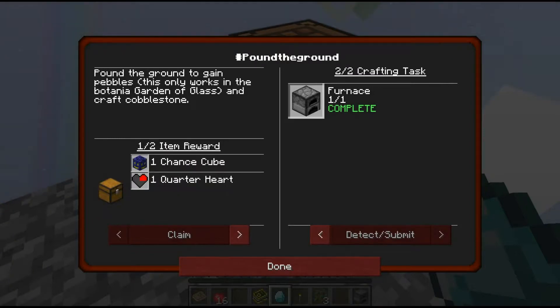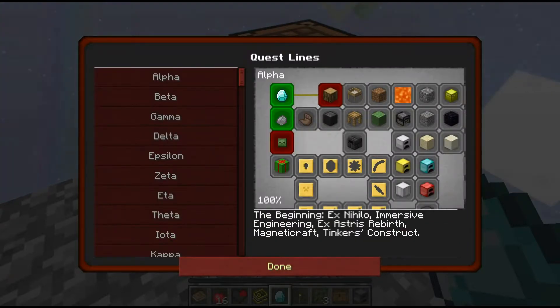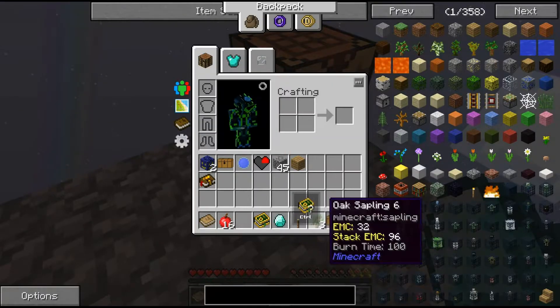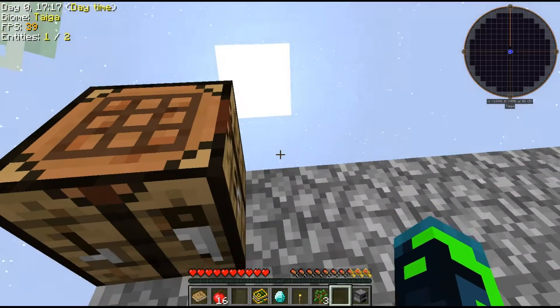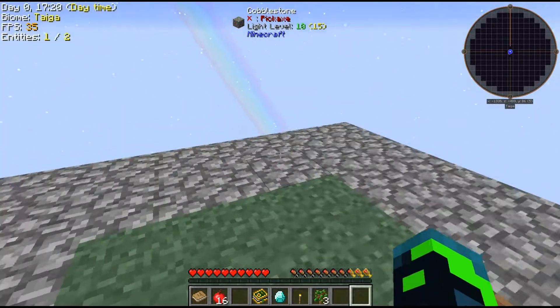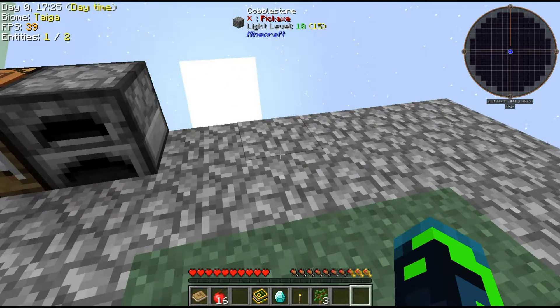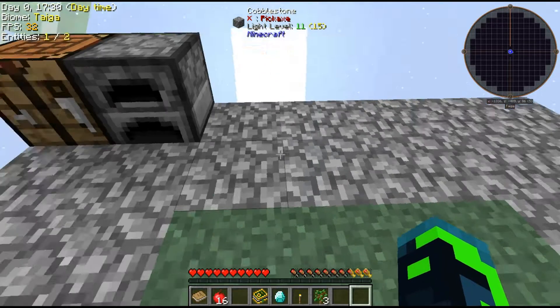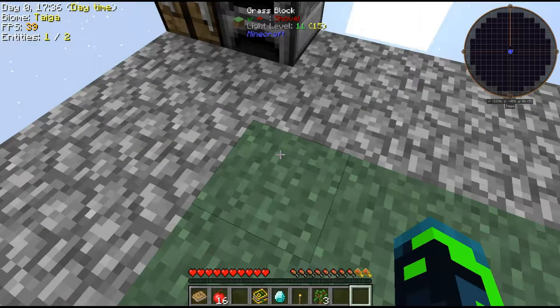I completed 'Pound the Ground', so I get to claim a loot chest, a quarter of a heart, and a chance cube. By the way, I also grew a tree and made a crafting table — which, in Kappa mode, you only get one plank per log. Let's see what's next.